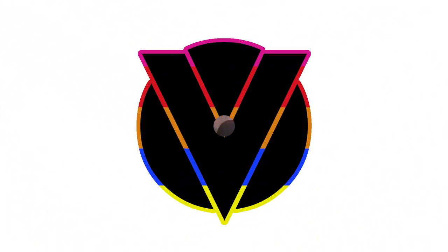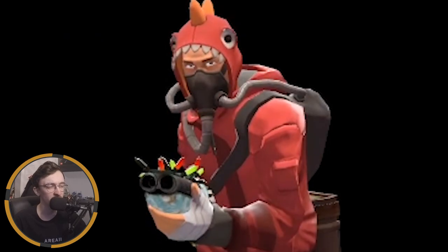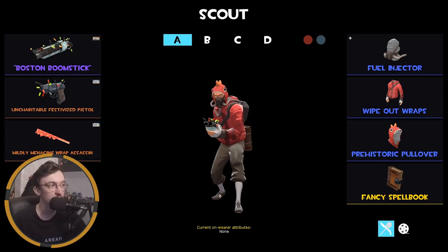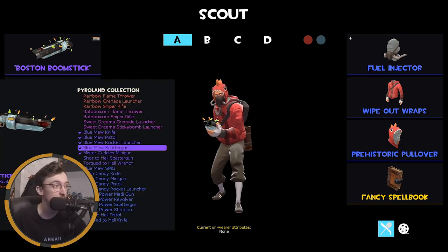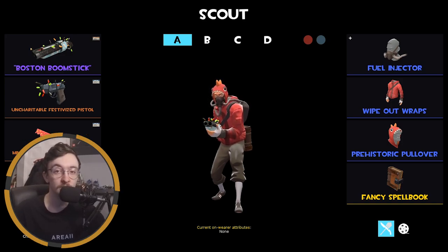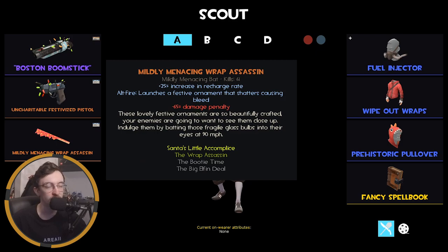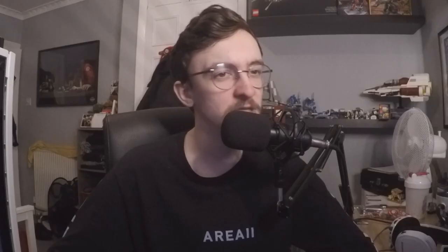Let's jump into it. We'll go from Scout to Spy and then do a quick run through my backpack, because that has changed drastically since the last time you've seen it. This is my main Scout loadout. I'm very unsure of what I want my main Scout to look like at the moment, so this is what I've landed on for now. It probably will change — I am in the market for a Scout unusual.